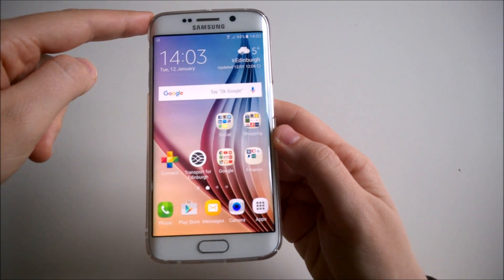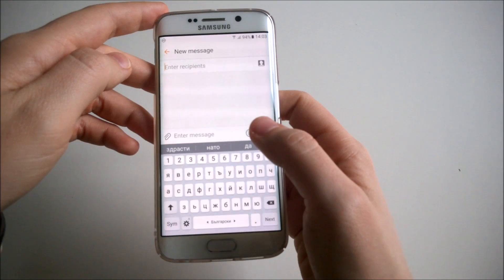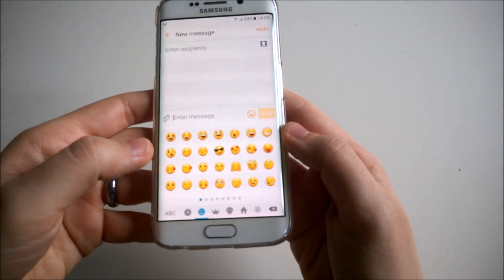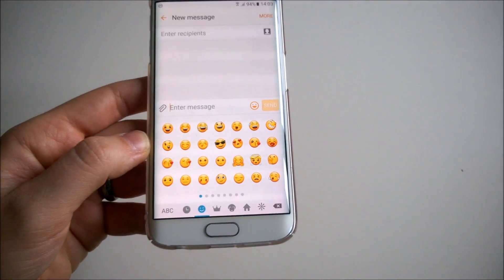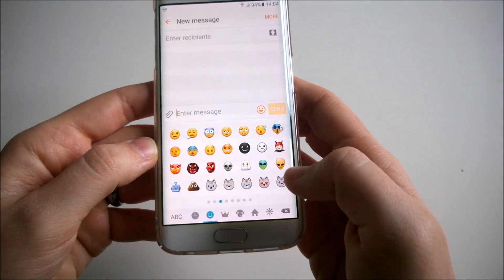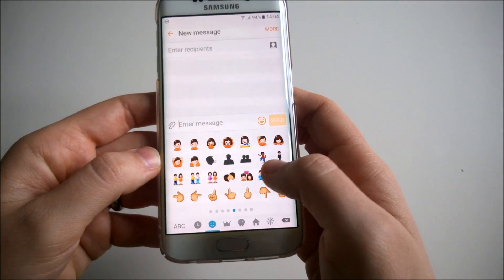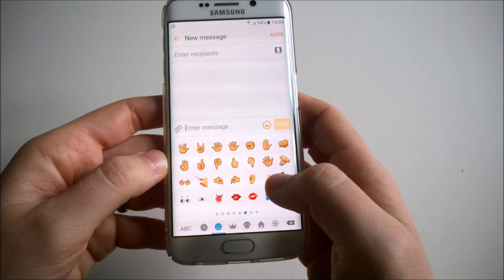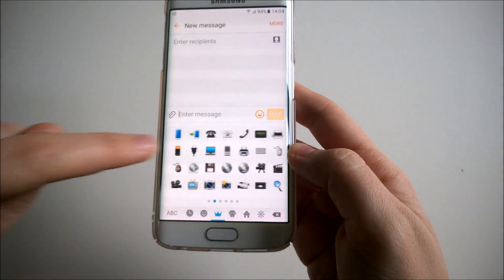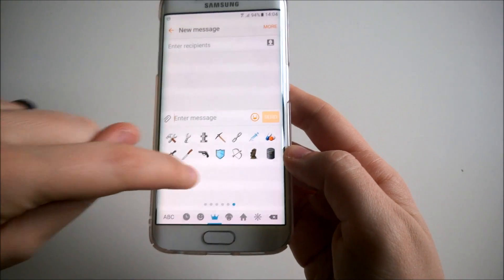Also, one of the new things in this update are the emojis — some people were asking about those. So let's go ahead and show you. To be honest I was expecting more, but this is what you get in 6.0.1. A few familiar faces and I can see a few new ones, although I'm not really impressed. I'll go through the different collections and show you everything.